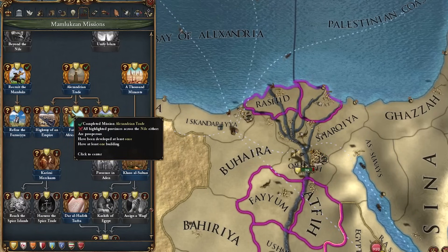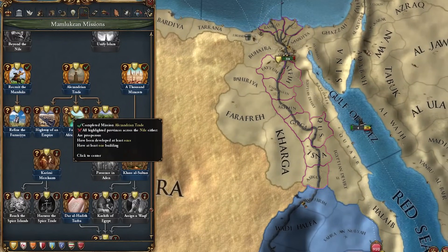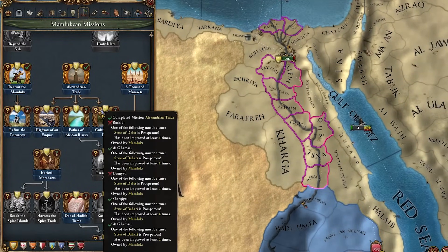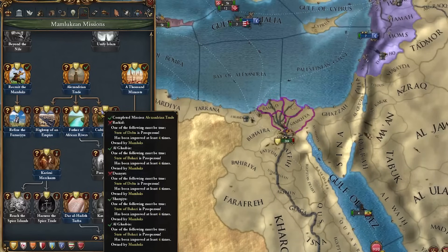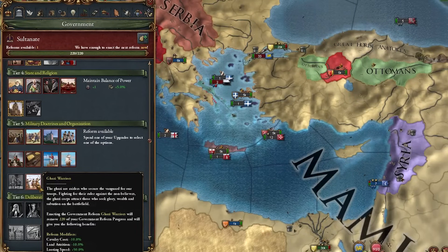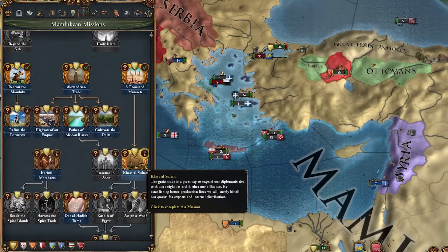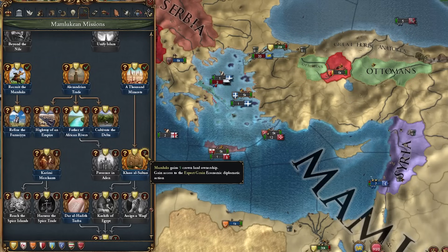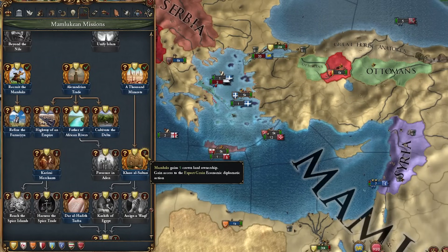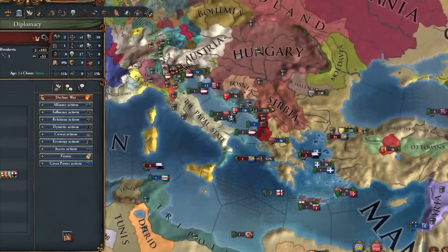We need to dev up all these provinces or have one building in all of them. And this mission requires provinces to have prosperity, then we get the Grain Trade in Egypt event. Tier 5 government reform - we're going with the Ghazi Warriors one. I can also complete the 'Castle Sultan' mission which gives us five crown land ownership and we get access to the Export Grain economic diplomatic action.